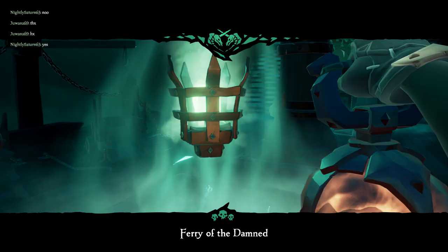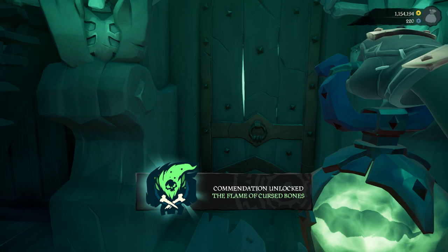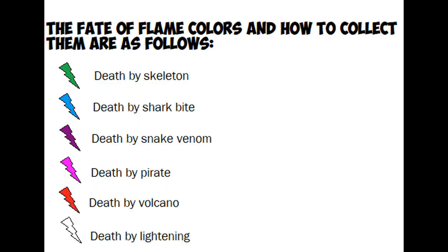This event brings 14 new commendations to accomplish. You will unlock seven commendations when you complete the 12 beacons. There are five commendations you can accomplish by dying in five different ways, and by collecting the flame in the Ferry of the Damned. Each different way of dying gives you a different color of flame you can collect on the Ferry of the Damned.